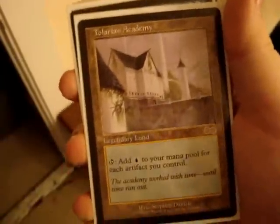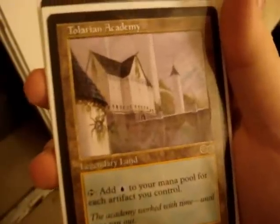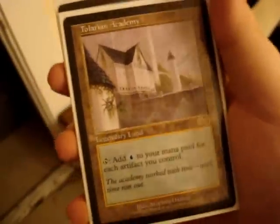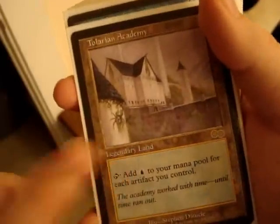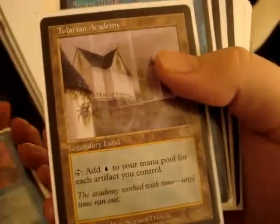I'll explain it later when I actually show you how to play these decks. Tolarian Academy — a legendary land, and this is a restricted card by the way. Tap to add one blue to your mana pool for every artifact you control. So with those artifact lands, I can tap this for as many blue mana as artifacts I control — it's fast mana acceleration.